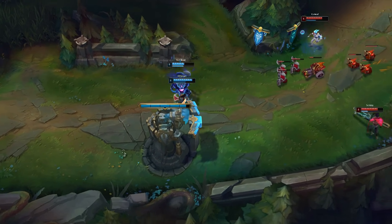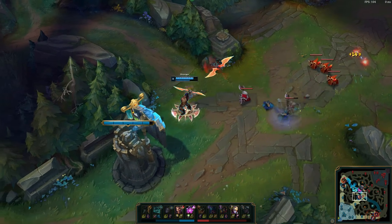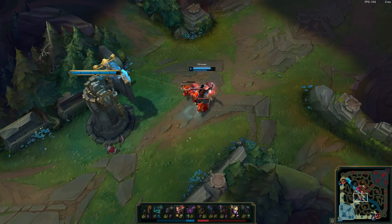Just farm under tower and wait for the late game. Going for this safe farming playstyle is kind of like a comeback mechanic for Draven, because when you stay out of harm's way and don't die, you can accumulate a lot of adoration stacks, which you can then cash in to come back into the game.